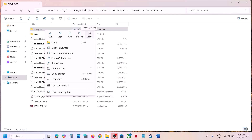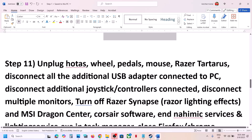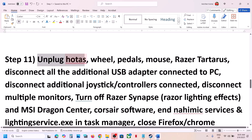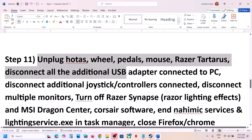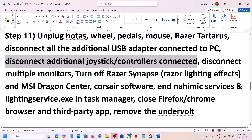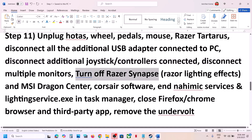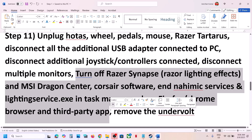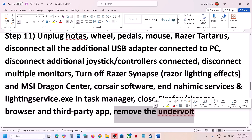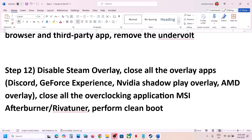The next step is to unplug all external devices you are not using — such as a steering wheel, pedals, USB adapters, extra controllers, USB dongles, and extra monitors. Try launching the game on a single monitor. Also close any third-party applications or services that are running, and if you have undervolted your computer, remove the undervolt before launching the game.